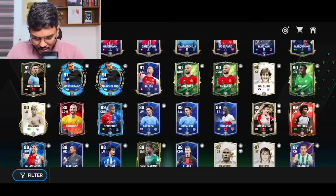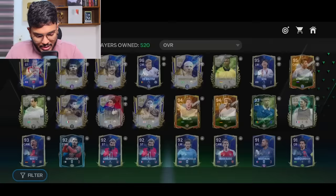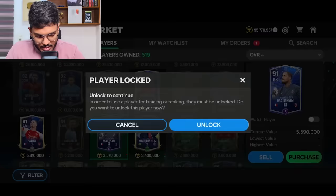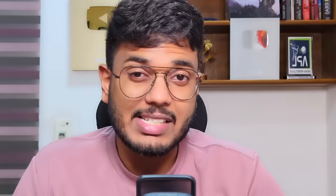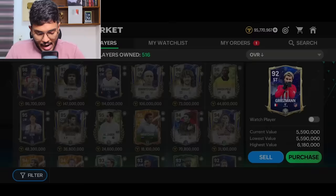The rank-up attempt on Magnet failed — we just wasted one Magnet for nothing. Let's sell this Magnet card — going for 3.57 million, so I'll try 3.4 million. Then Marquinhos is going for 3.6 million — trying to sell him for 3.6. Next is William Saliba at 6 million coins. I think we can also do the Saliba exchange to make more coins.